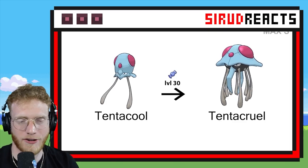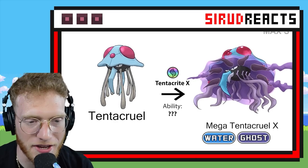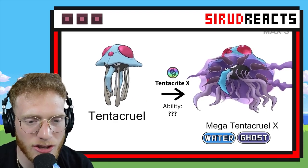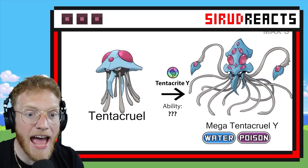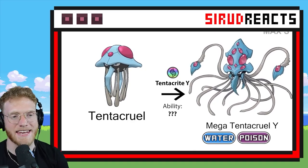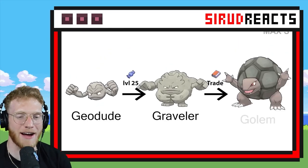Mega Tentacruel — yes! I have high hopes for this one. Give me something good. It almost looks like a UFO! That is cool — I like that one a lot. It's a whole Kraken! That one was really cool. I like that one a lot.